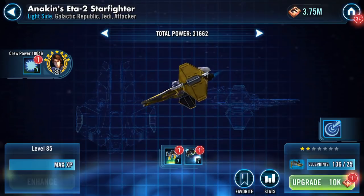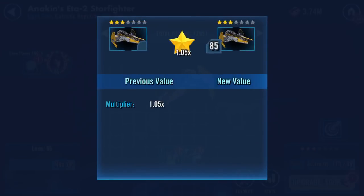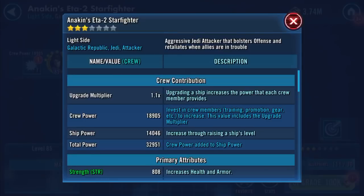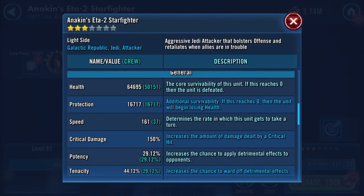I've got some shards — let's upgrade up to three stars. Three stars: 64,695 health, 17,717 protection.